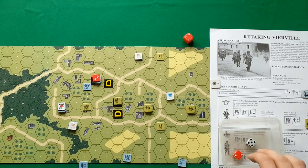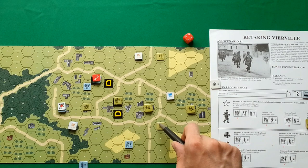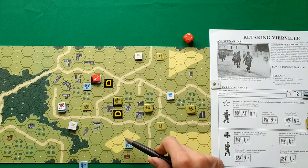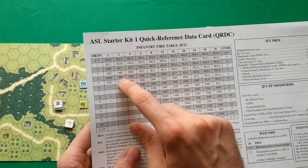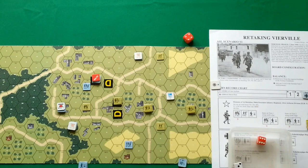Moving to the German movement phase. I'll start with this squad — it moves one and a half hexes, and now it is in range of fire from these guys. They are firing with firepower of two. Plus one for grain hindrance and minus one for non-assault movement, so zero modifier with the column of two. We rolled four in the column of two — that is a 1 MC, so Germans have to make a morale check plus one. They failed completely.